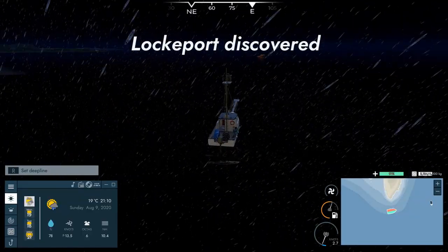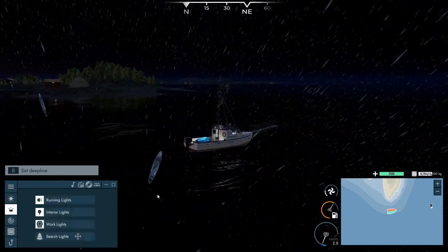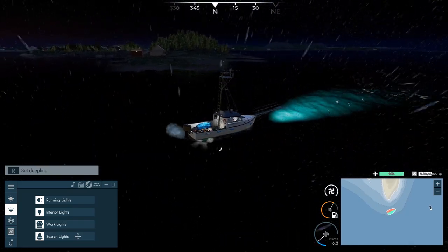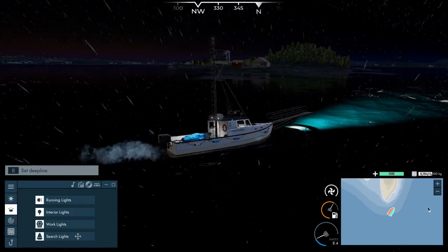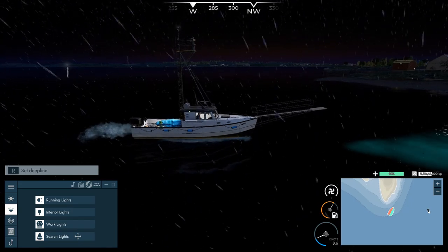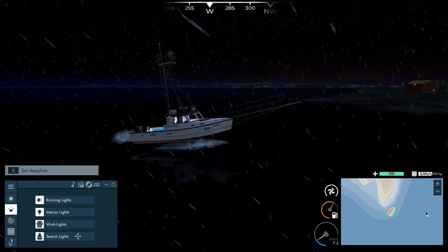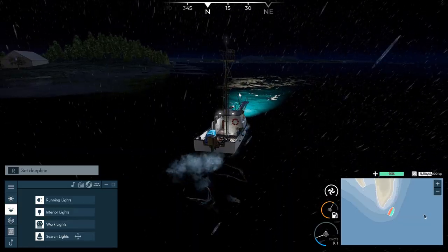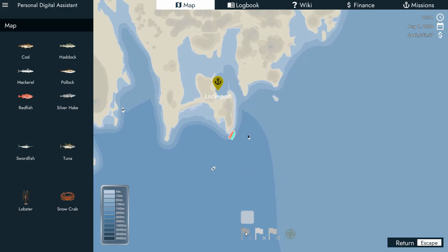Here's an undiscovered location - there should be a lighthouse. It's kind of dark, let's turn our lights on. It's so lonely - let's turn our searchlight on so nobody runs into us. It's kind of creepy here at night. Oh wow, you can see the lighthouse way out there in the distance. Getting kind of choppy here - Late Lockport is what we've discovered! Let's head in and see what we can find.